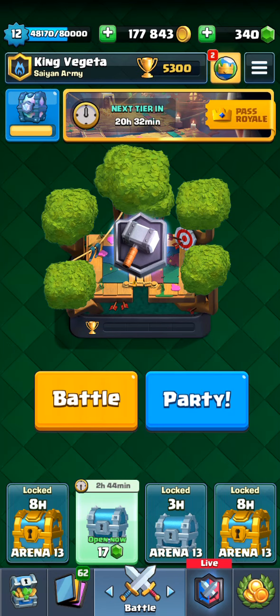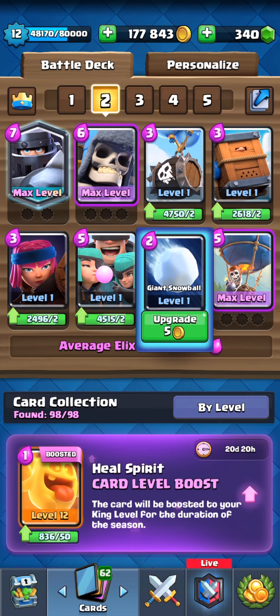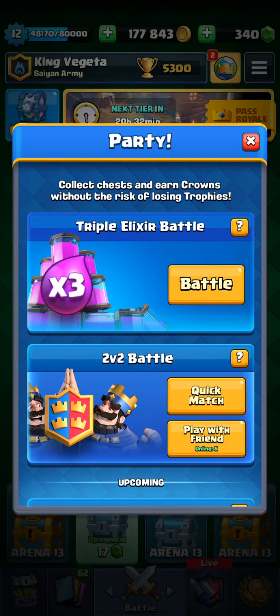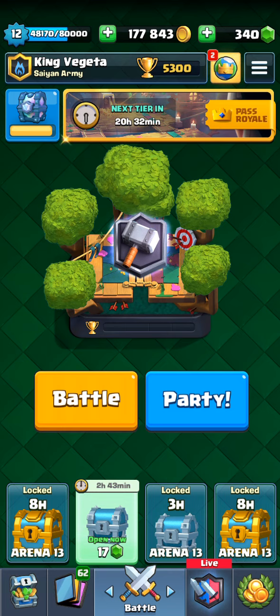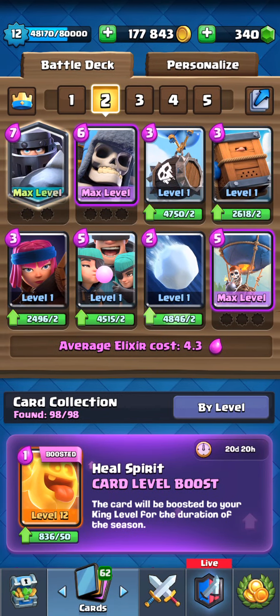Let me explain how my Smurf deck works. Any Smurf deck needs strong cards and weak cards. If you have any level one cards, do not upgrade them — leave them at level one. You need this because the game calculates an average level of your deck when you go to battle. This only works in party mode; you cannot use a Smurf deck in normal battle.